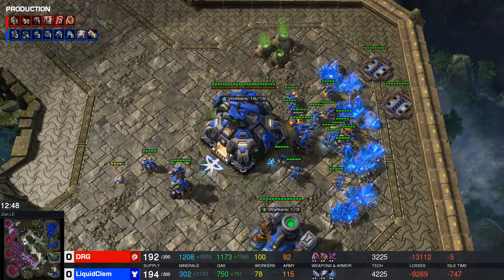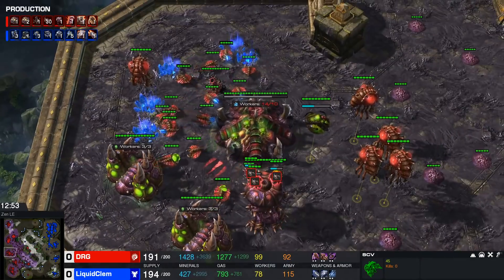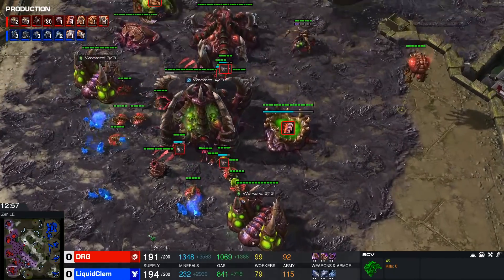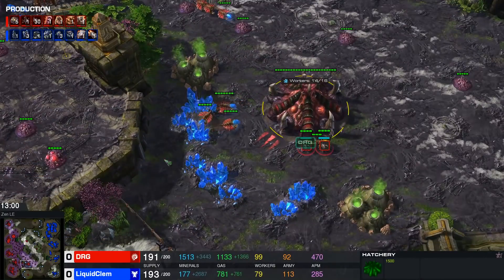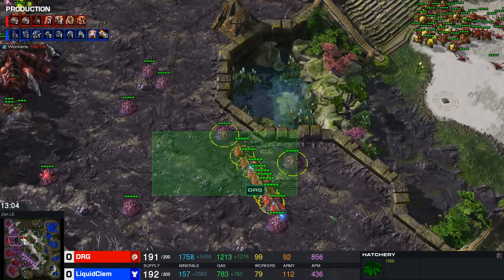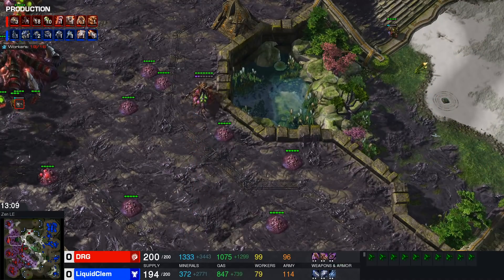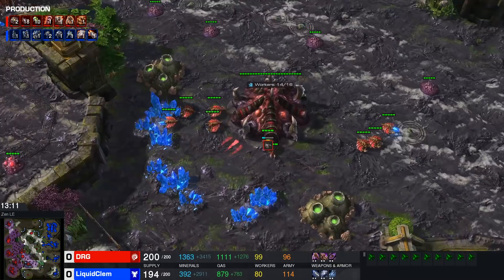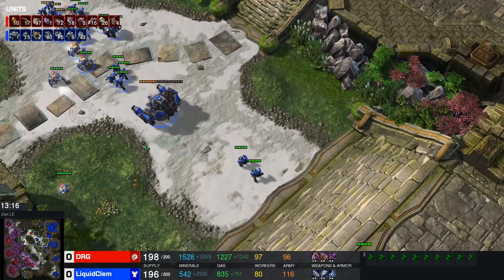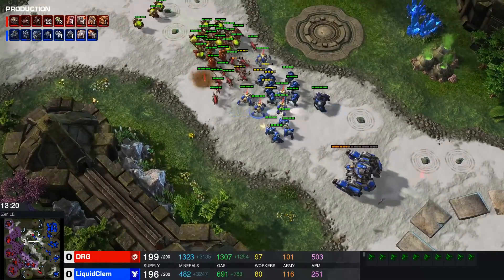A hundred workers — that's quite beautiful. Big income here, around 3,800 minerals, though slightly oversaturated on two of the bases. With a hundred workers and eight gases, should be closer to 4k. Clem's army is looking more and more scary the more mines are being added, and there are no ultras out yet for DRG.